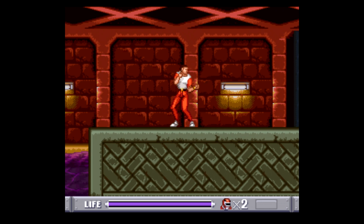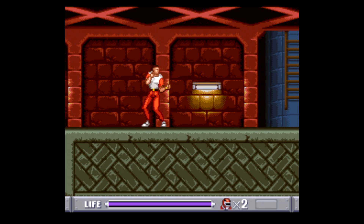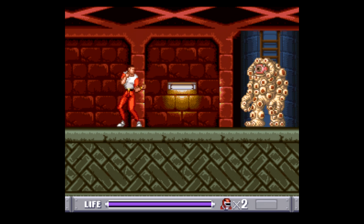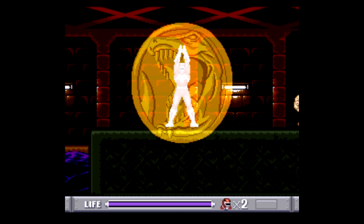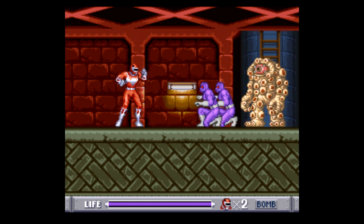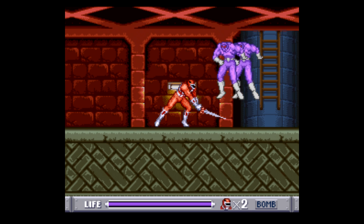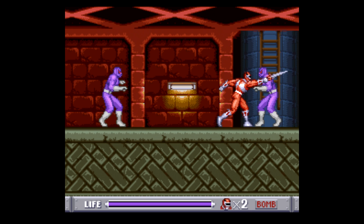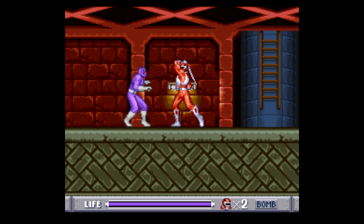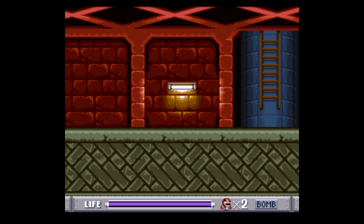Right after this group of enemies, we have our little cutscene and we transform into the Red Ranger. As the Red Ranger, we have our sword, which has a nice range just like all the weapons do, so we can easily take out putties from a good distance away without having to get too close and potentially getting hit.